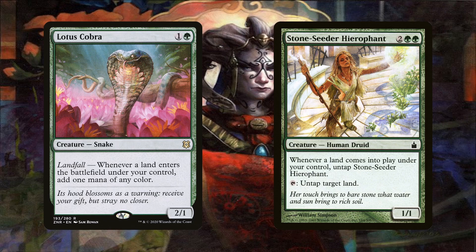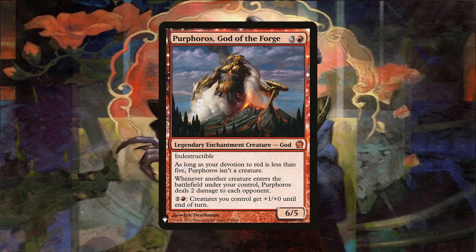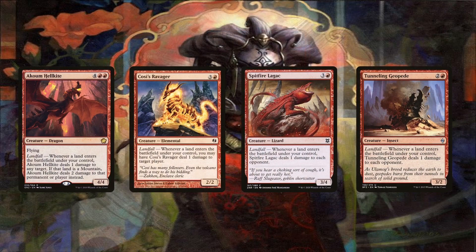Any of these infinitely recurring loops lead us to the many win conditions of the deck. Doing this with Purphoros, God of the Forge is an automatic win, since infinite creature tokens entering the battlefield will trigger Purphoros enough to kill the table. The infinite landfall triggers will also turn Cinder Hellkite, Coal Golem Ravager, Spitfire Lagac, and Tunneling Geopede into similar win conditions.